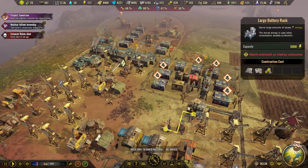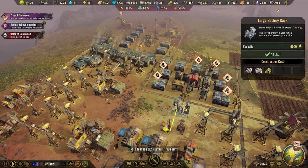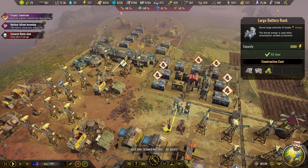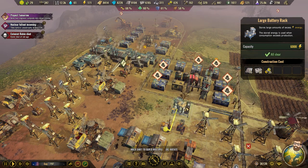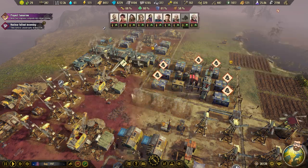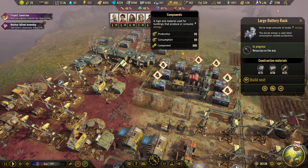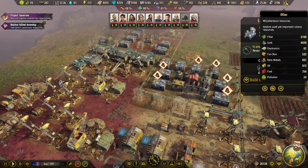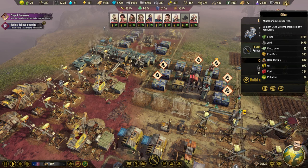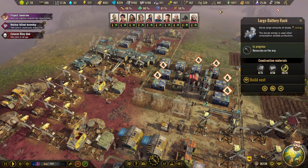Large battery racks. You can build three battery racks — we have more than enough components for all of that. Honestly, the lowest thing we have right now is electronics at 82, 24 pollution, and we have 10 antibiotics. The antibiotics are going to be a problem. We have medicine, antibiotics...